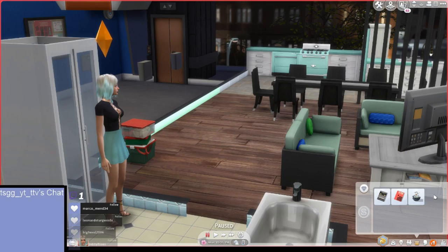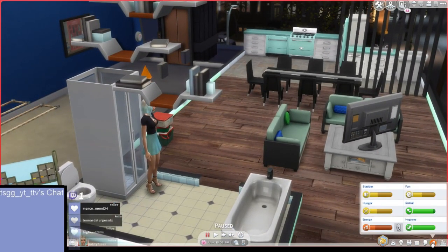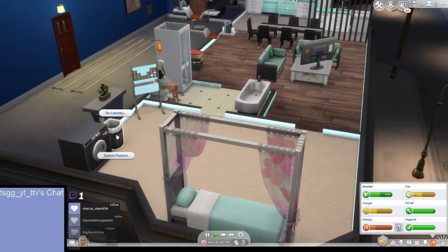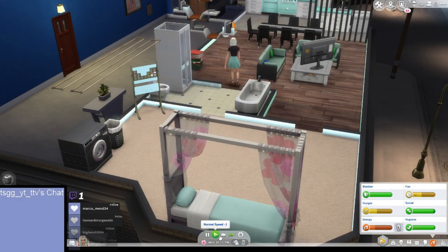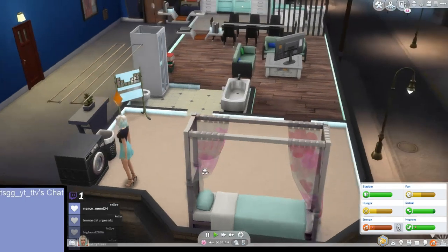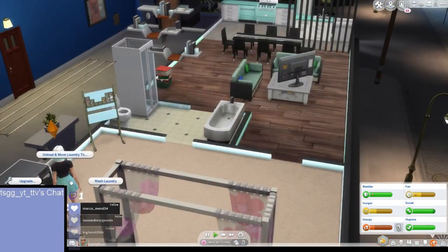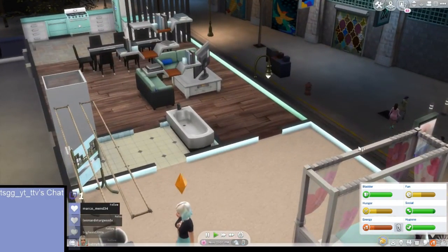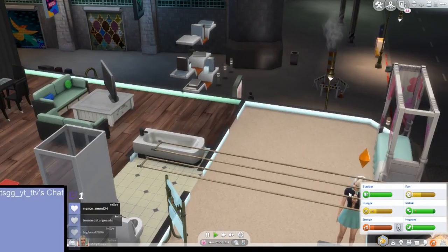Moving on to the next day. We're a bit hungry but let's go to the bathroom first. We searched our pockets and found 42 dollars. Then we did our laundry, adding it to the washing machine. After that, we'll go to sleep.